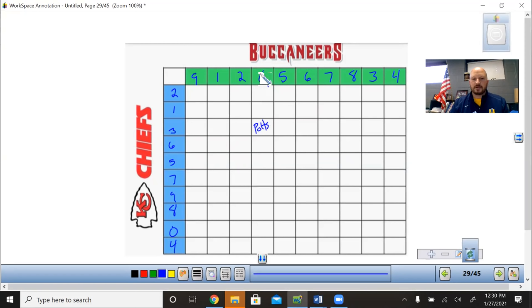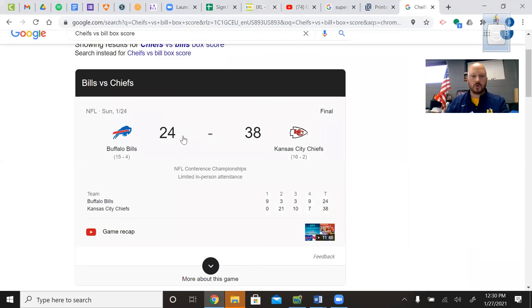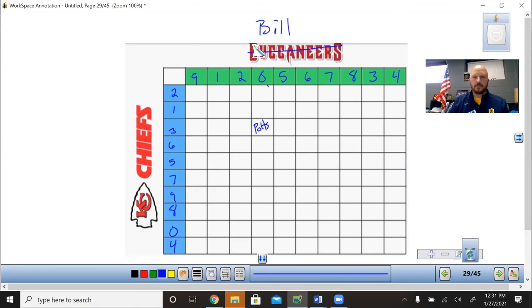After it's filled out, let's say I've got Buccaneers with a zero and the Chiefs with a three. Looking at last week's Chiefs and Bills game — at the end of the first quarter the score was nine to nothing, Bills. So the Bills would be a nine and the Chiefs a zero. Whoever had that square would be the first quarter winner.